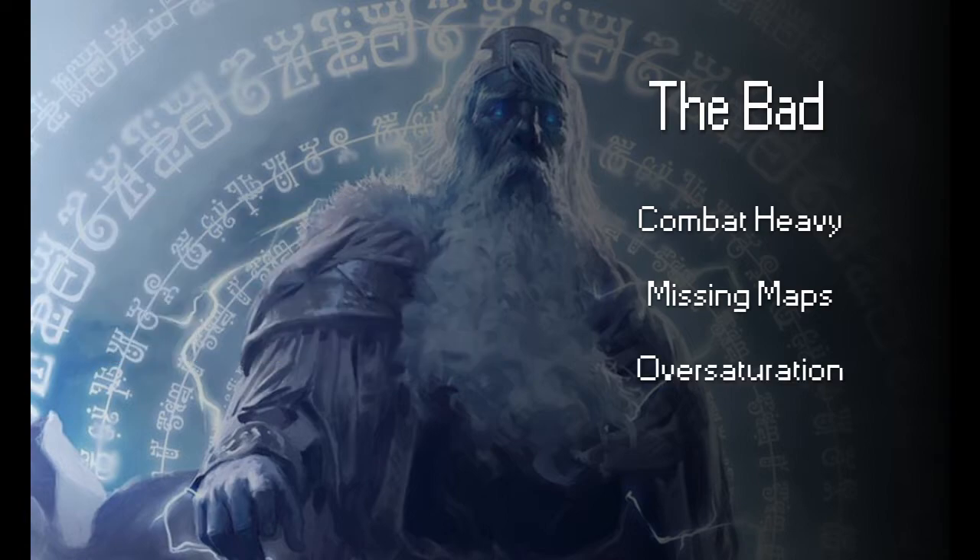Oversaturation is both a strength and a fault. Some DMs may be intimidated by the vastness and open-ended nature of Storm King's Thunder, and the descriptions for some locations leave something to be desired — the world can seem empty if you don't take time to fill it. It can also be difficult to make each town and location distinct and memorable since the players move around so often. That said, there's a ton of content the book has to offer; you just have to ensure your players have the opportunity to do it. If things need to be moved because your players have been avoiding a section of the map, make adjustments — you can always have the adventure come to the players.